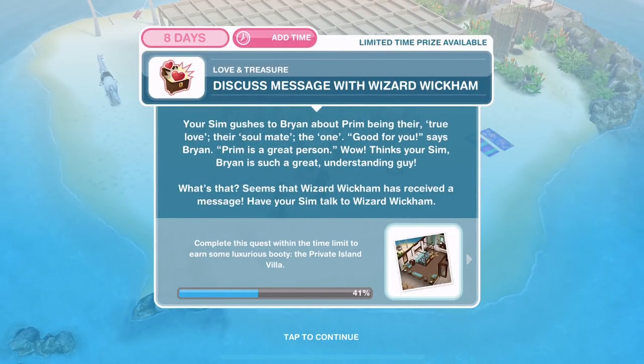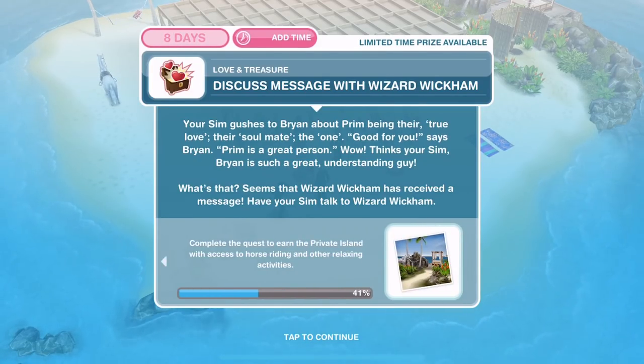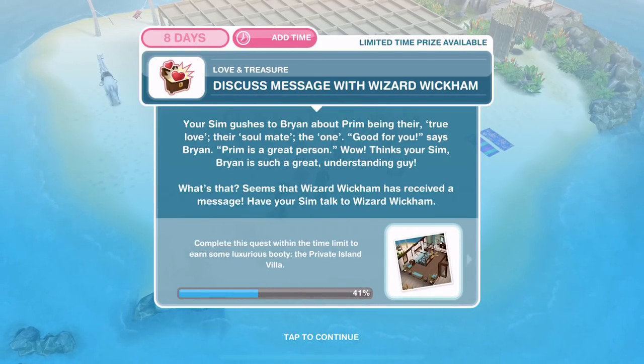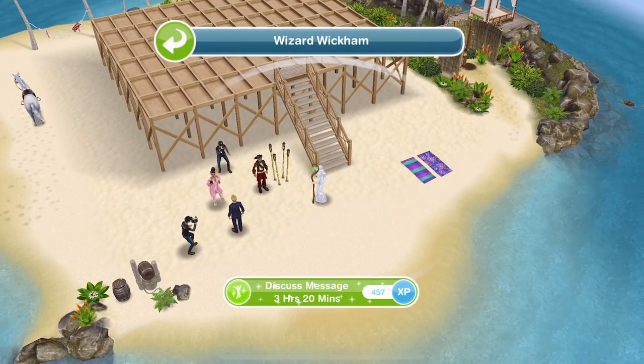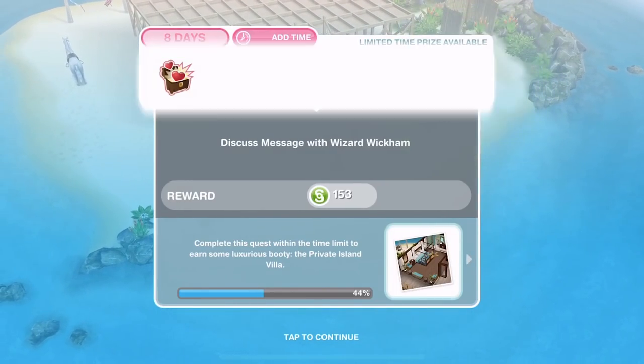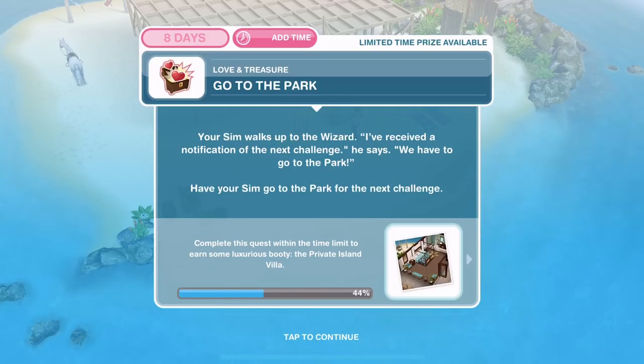Now we need to discuss a message with Wizard Wickham. Your sim gushes to Brian about Prim being their true love, their soulmate, the one. Good for you, says Brian — Prim is a great person. Brian is such a great, understanding guy. What's that? Seems Wizard Wickham has received a message. Have your sim talk to Wizard Wickham — he has an exclamation mark above his head. Discuss message for three hours and twenty minutes. We have finished talking. Your sim walks up to the wizard: I've received a notification of the next challenge — we have to go to the park.